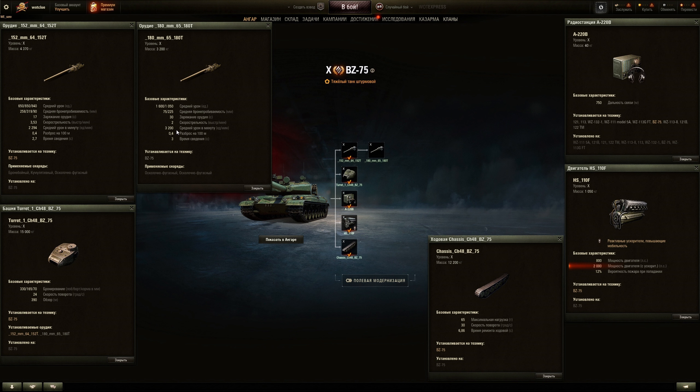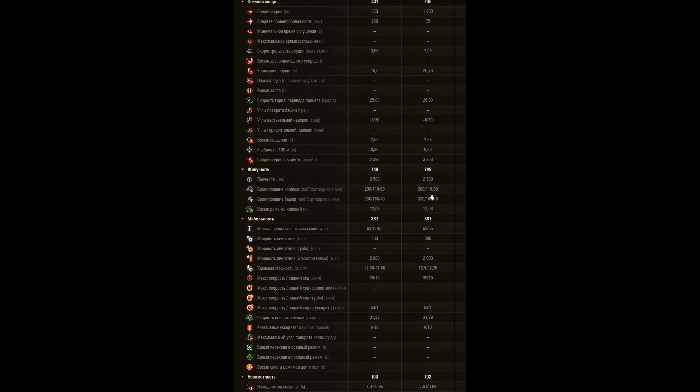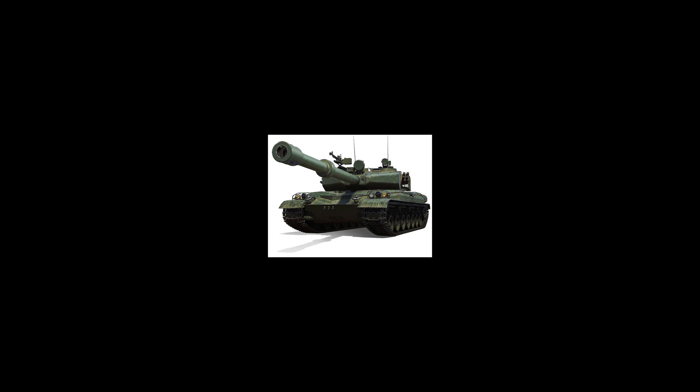With the 180mm, if you manage to pen with both shells you get 3200 DPM, but 75 millimeters of penetration is terrible. Gold high explosive cuts damage dramatically — only 2100 DPM if you pen. The reload is 30 seconds without a rammer. Horsepower-to-weight ratio jumps to 2000 when rocket boosting. It's a meme gun. The lip on top of the turret might be the main weak spot and that's a concern.